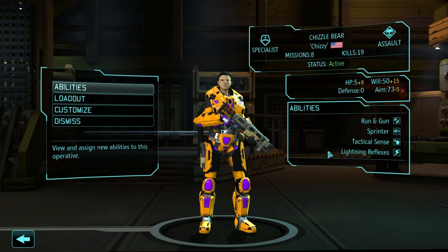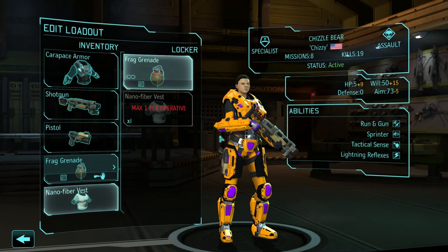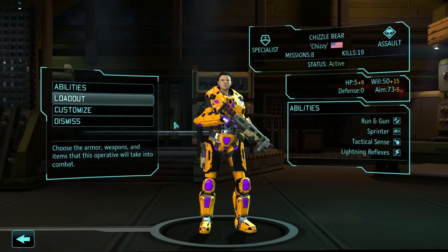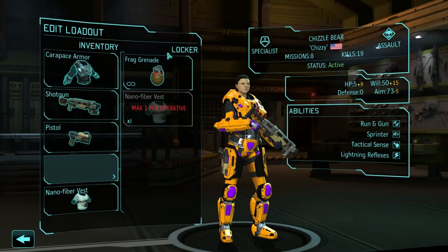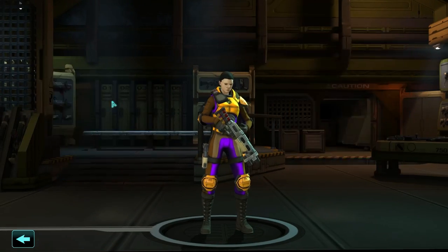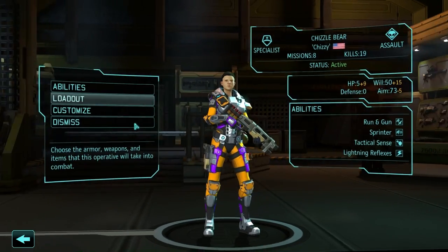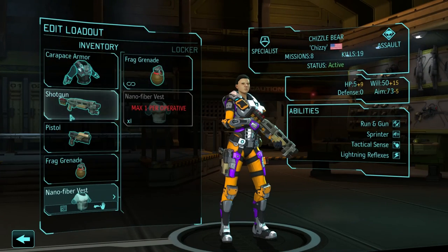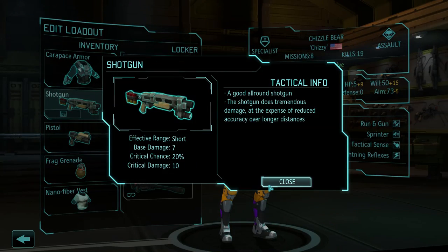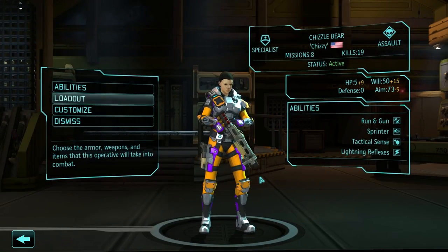Why do I have minus 5 aim? That's probably something to do with the mod. Is it because I'm using extra item slot? No. Well, whatever, doesn't matter. It could be because of the armor. I guess I'm going to find out. Or maybe it's just the shotgun? Well, whatever. I don't want to waste time for that now.